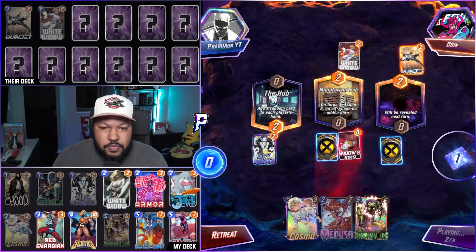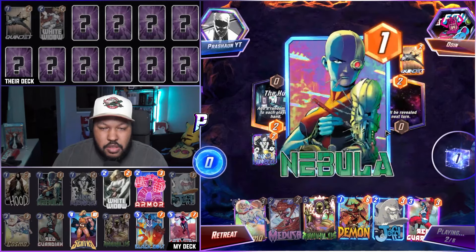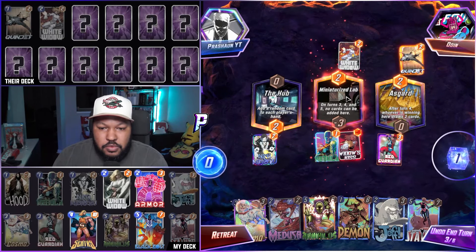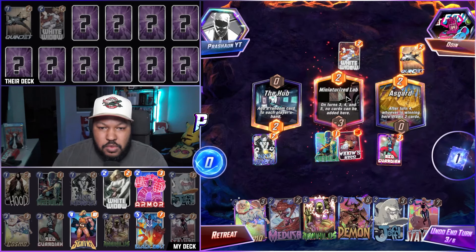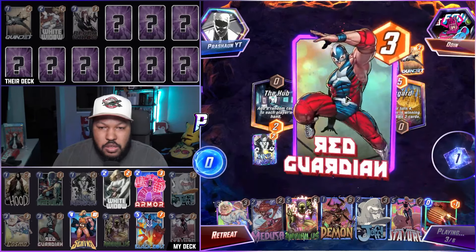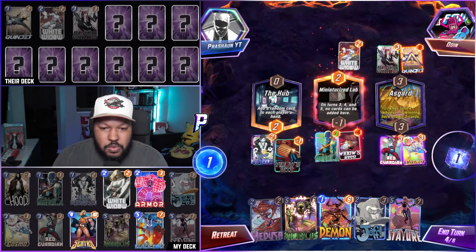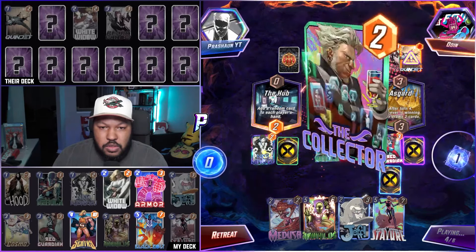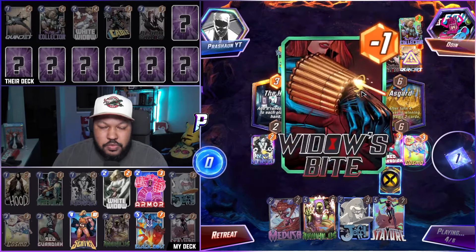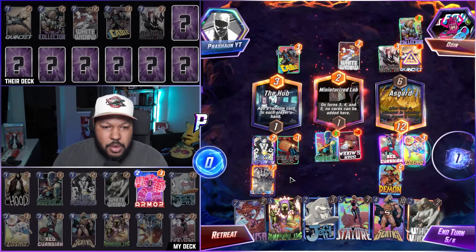We play White Widow — totally fine. Then we play Red Guardian. Turn four: Cosmo, Widow's Bite, and Demon. They have Collector and Cable — nice. We get Sentry, so let's go Black Bolt.